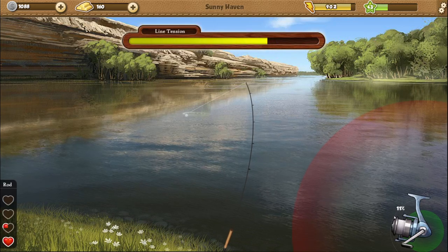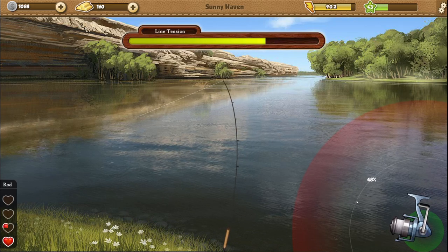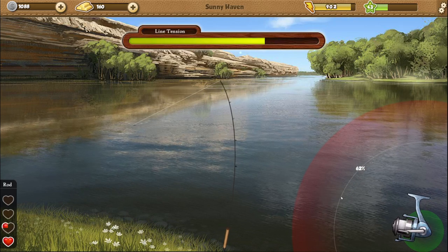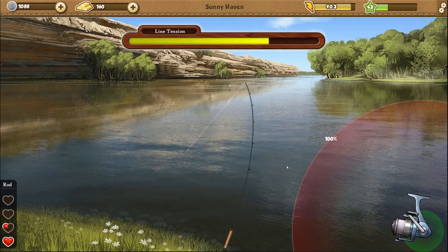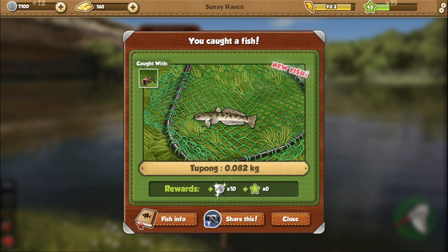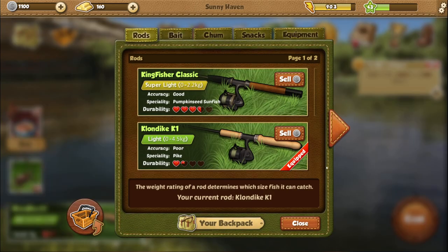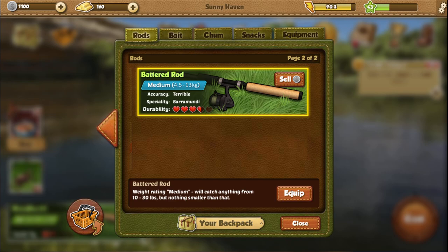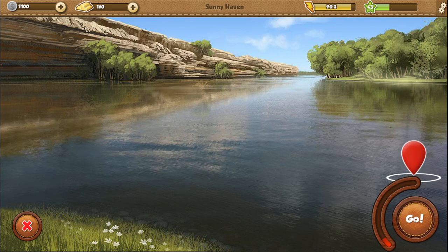Alright, here we go - we got a 20 fish pushing us. Rod's about to break. We can probably catch another 20 fish on this. Wow, this is tiny. What the heck? This is way too small. A two-pong. Wowzers. Interesting catch - tiny fish, never seen that before.